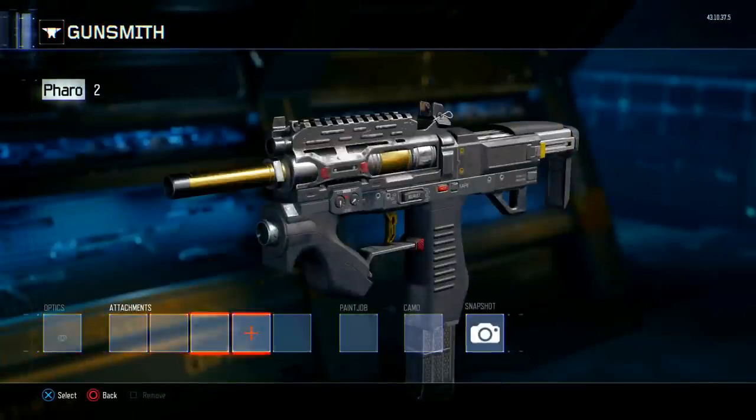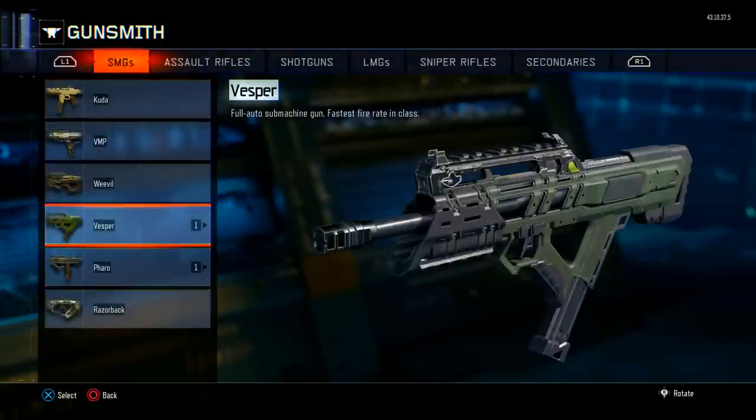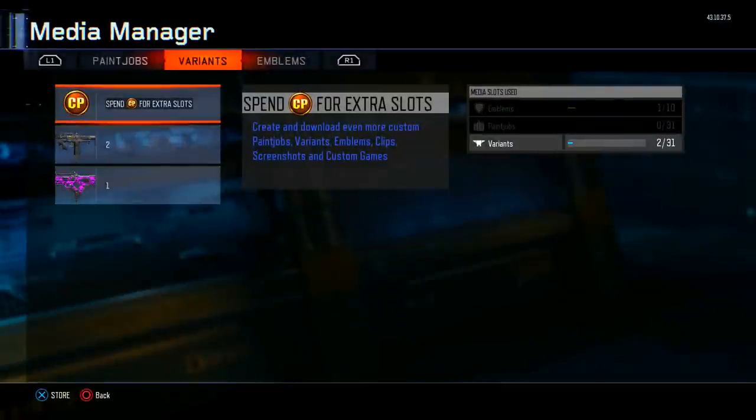What you then want to do is go back to the first weapon you want to duplicate the camo off — in this case, the Vesper, because I want the Royal Flush camo on the Pharaoh. Select the Vesper, press Start, and click Media Manager on the weapon.